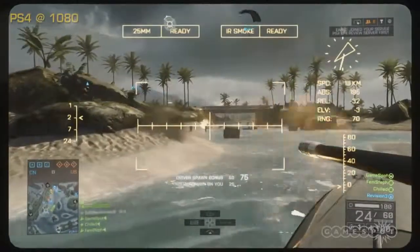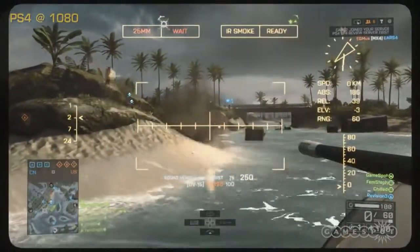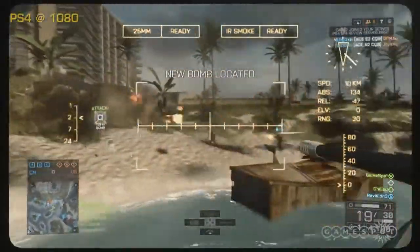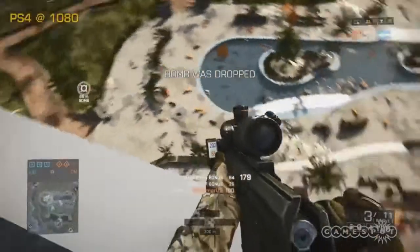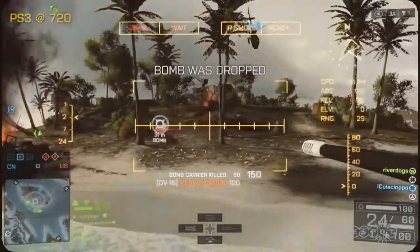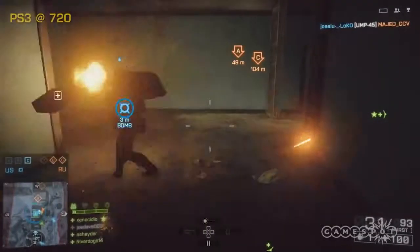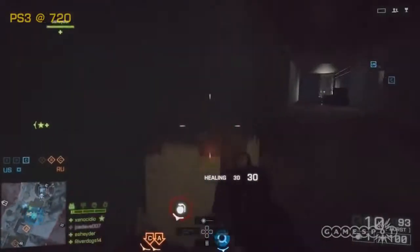One of the best new things about Battlefield 4 is Obliteration Mode, in which two teams fight to gain control of a bomb and use it to blow up three enemy positions. Unlike the returning Conquest mode, in which the battle ebbs and flows between a handful of set positions, Obliteration's conflict zones can change in a flash with the timely use of air, land, and sea vehicles. Plotting and executing your own dramatic maneuvers while anticipating and defending against the enemy is a lively challenge.